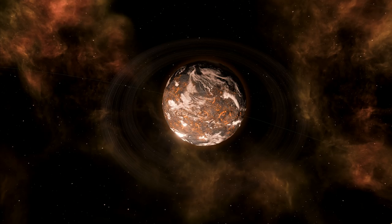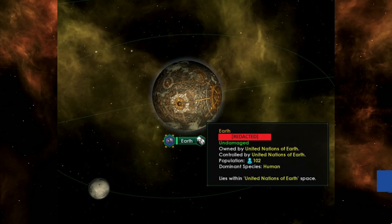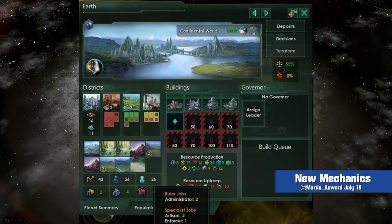On to the big one. We were teased with a screenshot of a Coruscant-esque Earth, a world covered by a vast metropolis, with a population of 102 — over four times the previous maximum on a 25-tile planet. How could such a thing exist? Simple: with the removal of the planetary tile system completely. There's a hell of a lot to unpack from the new planetary screen.